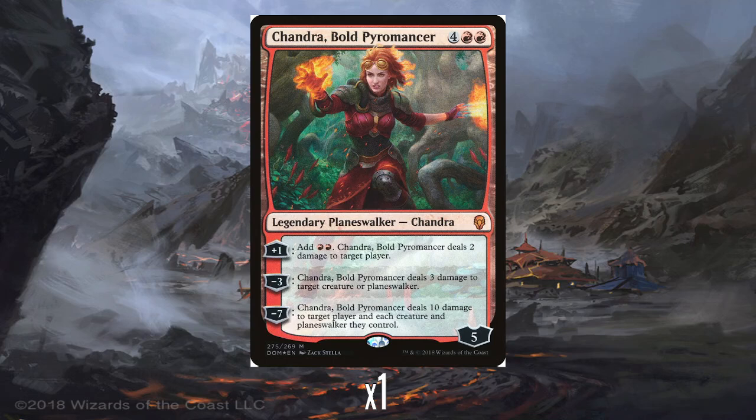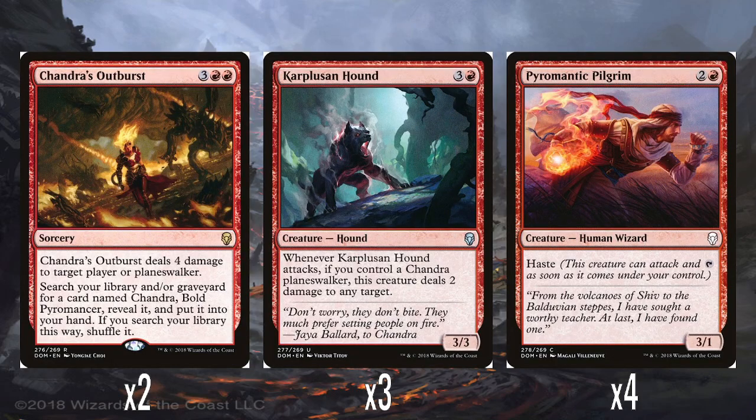It doesn't take her long to get up to that ultimate, and obviously that is just a big swing of damage. It's very straightforward — just burn damage, but it is a lot of burn damage. It's a huge one-sided sweep essentially. I think this Chandra is pretty straightforward; there's nothing much wrong with her. Her signature card is Chandra's Outburst — 3 and double red, does 4 damage to target player or Planeswalker, and then searches for Chandra Bold Pyromancer. Five mana to do 4 damage at sorcery speed is okay, and it tacks on the search. It's kind of in the middle of the pack for these search spells.